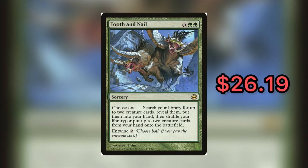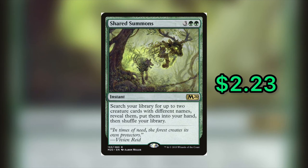Next up we've got Tooth and Nail coming in at $26.19, and its budget counterpart Shared Summons coming in at $2.23. Shared Summons is a five-mana card — three generic, two green — and it's an instant that says search your library for up to two creature cards with different names, reveal them, put them into your hand, then shuffle your library. In Commander all your cards have different names anyway, so that restriction is essentially redundant. It allows you to tutor up the two best creatures in your deck and bring them right to hand.